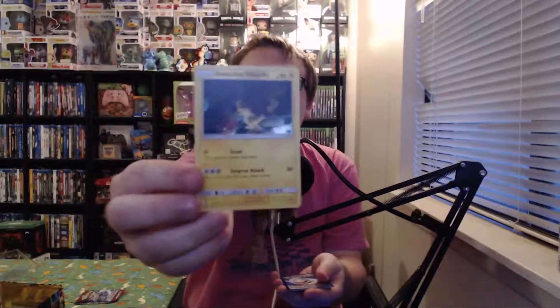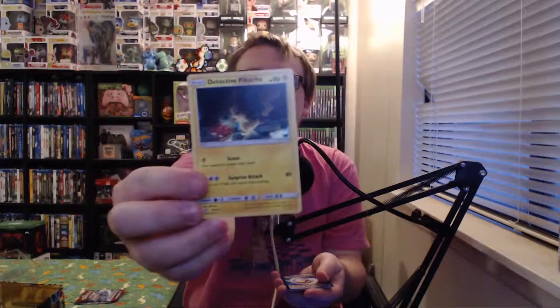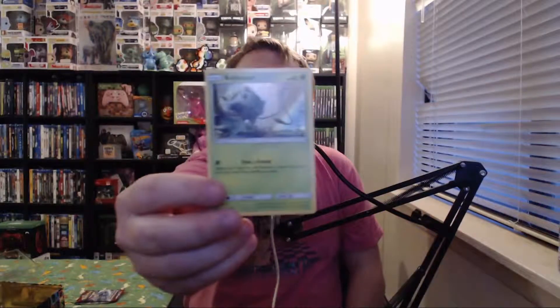Pack two — all the codes are suddenly face up, which is a pain. Card one is Detective Pikachu himself — cool design, different from the one in the case file box. Card two is another Charmander. Card three is a Jigglypuff. Card four is a Bulbasaur. We have a lot of Jigglypuffs — a lot of Jigglypuffs.